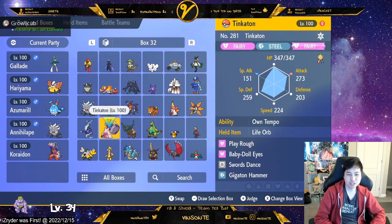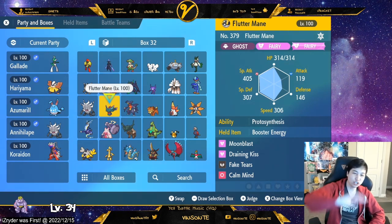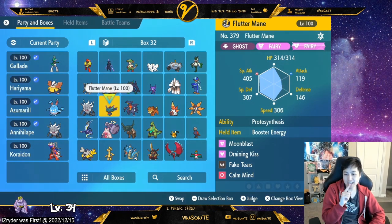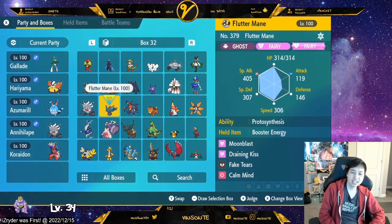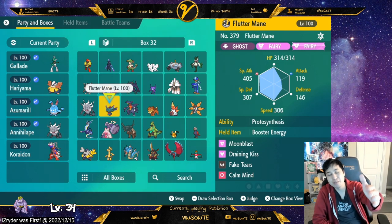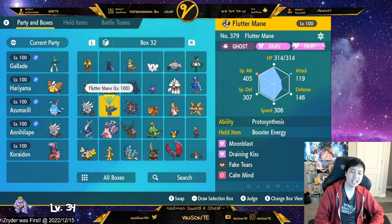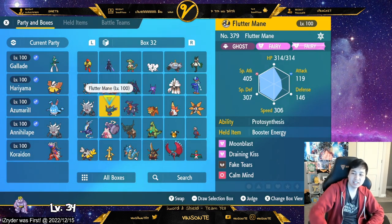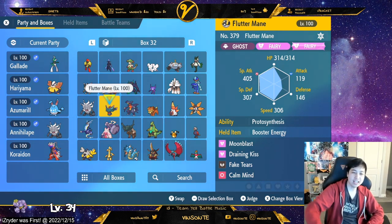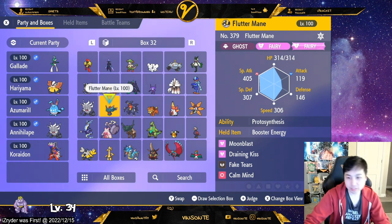I also want to throw in Fluttermane as a Fairy Pokémon. It can solo a lot of things — it has Draining Kiss for self-sustain, Fake Tears to lower defenses, Calm Mind to increase your own defense and Special Attack, and Moonblast with a chance to lower their Special Attack. It's very useful, as you can see in my Charizard videos — Fake Tears and then Sylveon Pixilate Hyper Beam almost one-shots Charizard. Just be wary that Fluttermane's Defense isn't that high at 307.